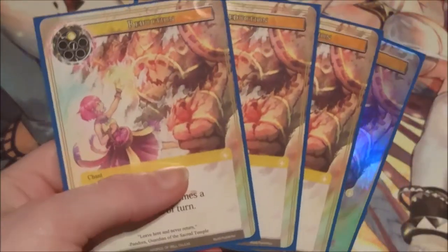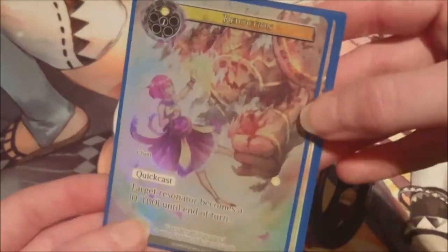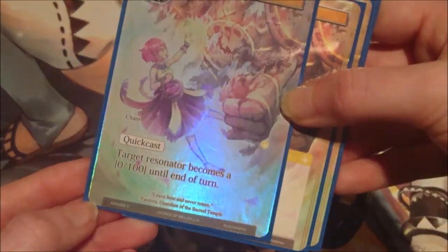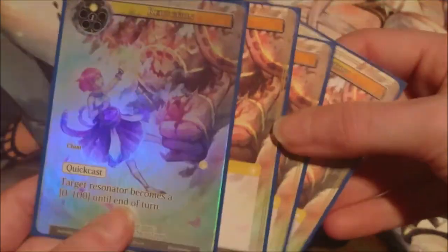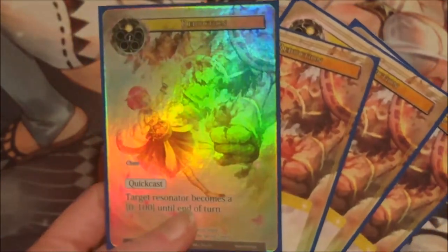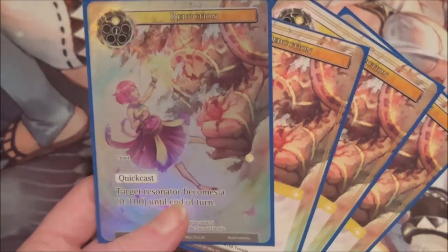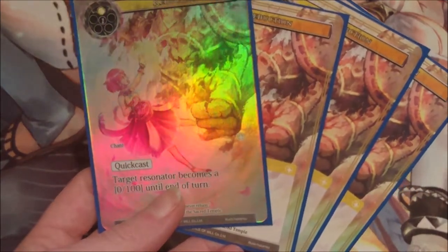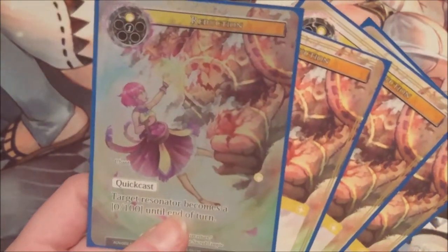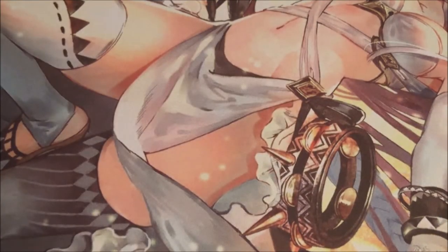Next up we have four copies of Reduction — a newer card I quite like, also great artwork. It's a two-cost, one light and one void, with quick cast — target resonator becomes 0/100 until end of turn. I love playing this card; there was one game where I played it once per turn for four consecutive turns to prevent my opponent from attacking with their biggest resonator. It's a pretty good stall tactic, which is why we're running four copies.